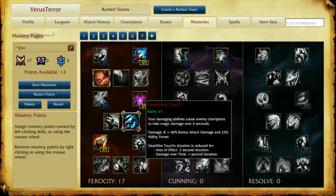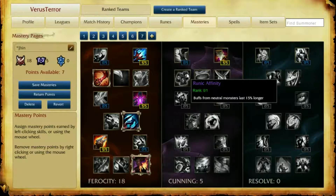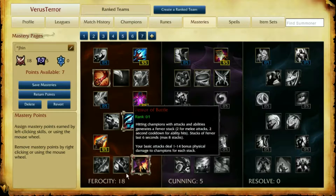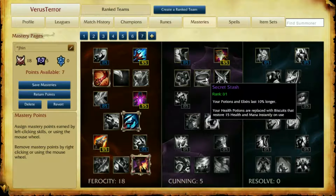Definitely go for the armor pen and Deathfire Touch. I think maybe before I was saying that Thunderlords was okay on Jhin, but over time, Deathfire Touch is just the clear performer for that champion.